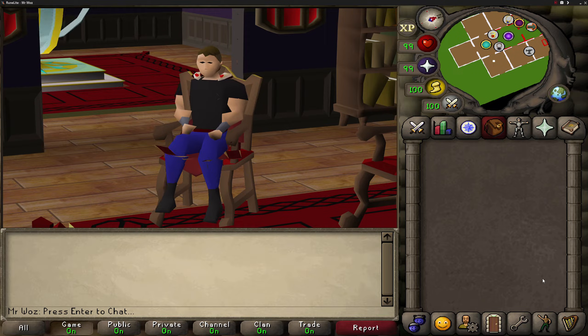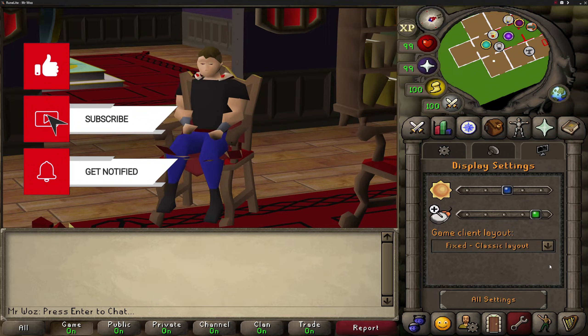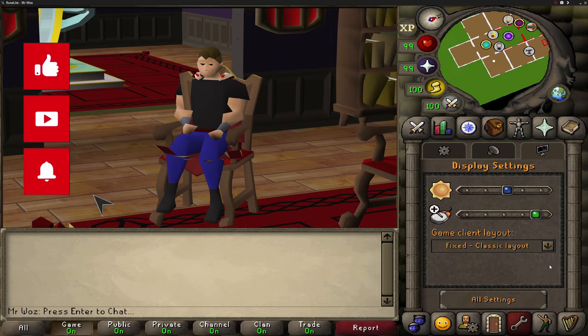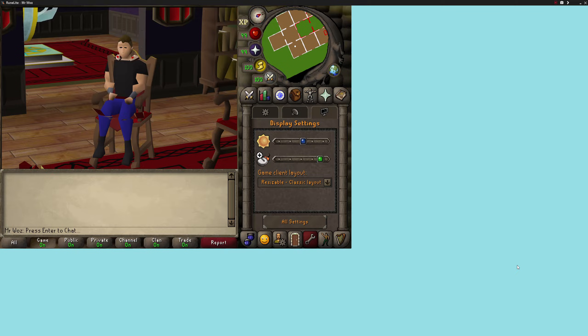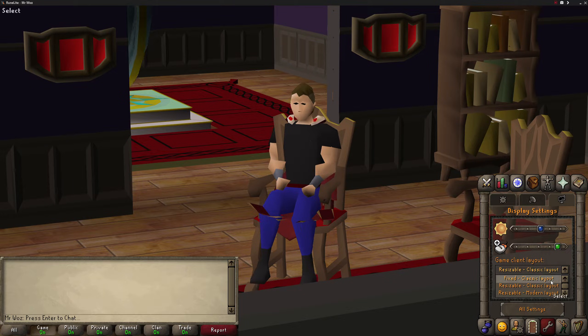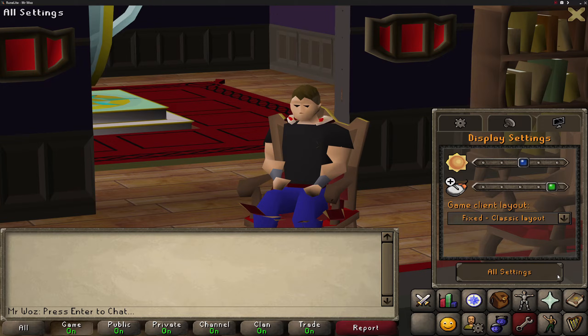Let's start with the in-game settings, as there are only a few to go through. Starting with display settings - this one is more of a personal preference because I play on fixed classic layout, which makes RuneScape look a little bit more compact and close together. Compared to the other two layouts, resizable classic and resizable modern, it's all personal preference.